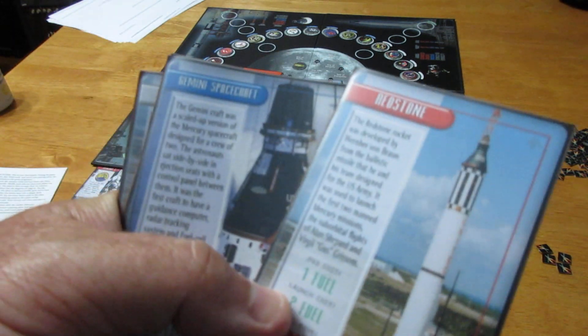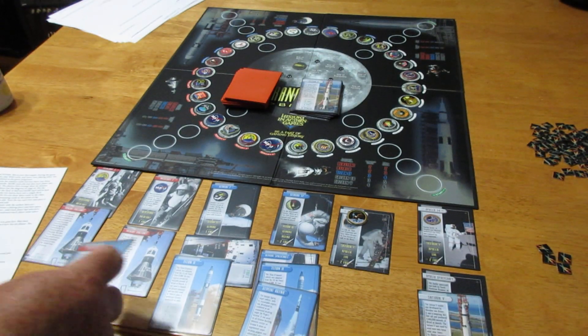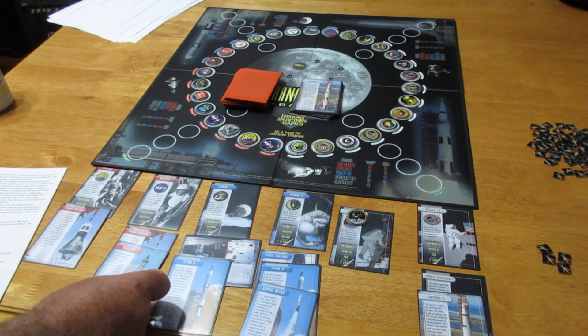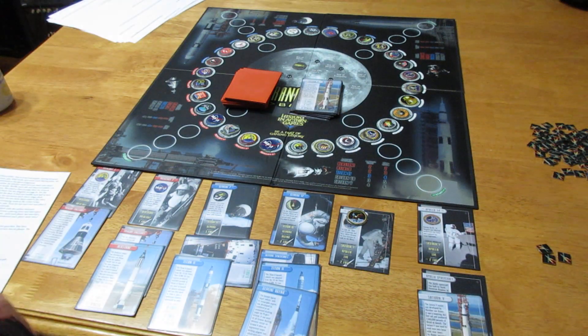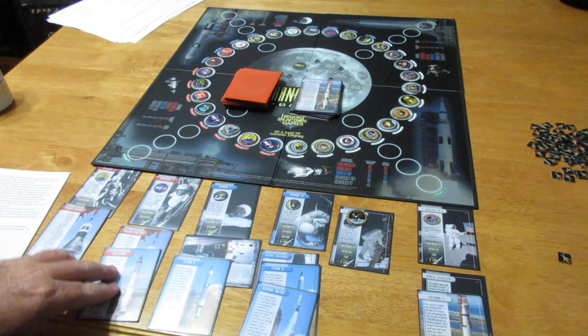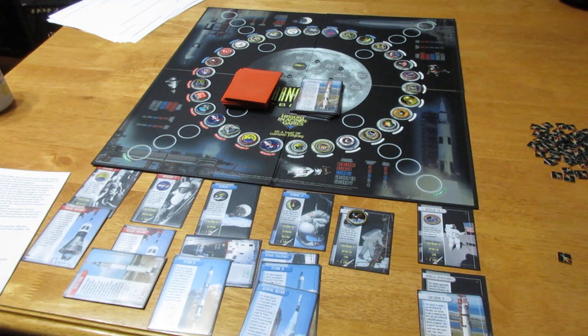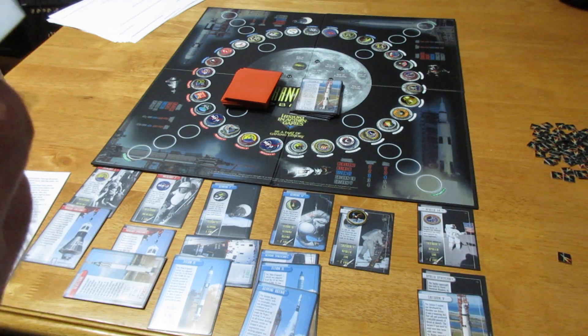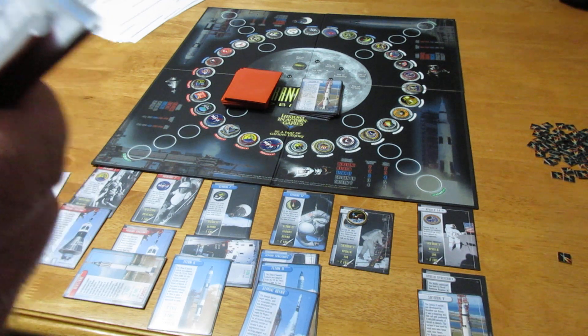I've got my Titan 2. Let's get a Redstone rocket on these Mercury missions and jump back around to them. The PAG cost is one — I drop it on Mercury 2, pay the one PAG cost, pay the launch cost of two, and get him launched. Now we've got a Mercury 2 mission up in space.